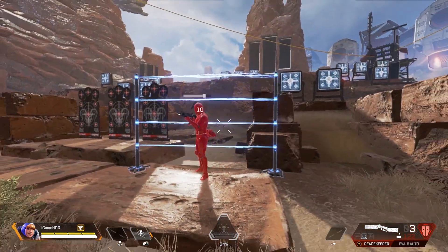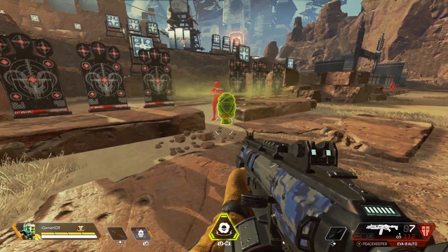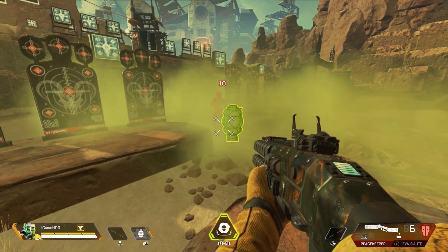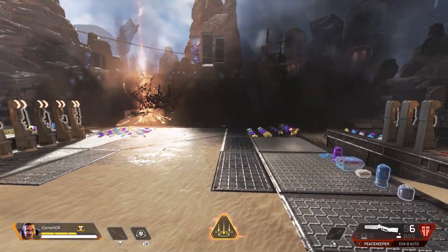The firing range also showcases that Wattson's fence does 10 damage per tick, Caustic's gas starts ticking at 4 and maxes out at 10 for every second an enemy is within it, and that each bomb on Bangalore and Gibraltar's ultimate will hit for 40 each. Which is why it can definitely be a game changer if you get hit with two or more of those bombs.